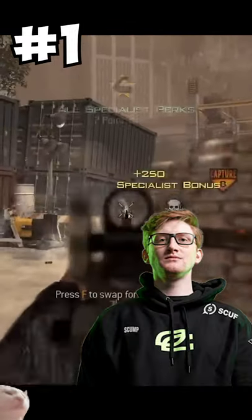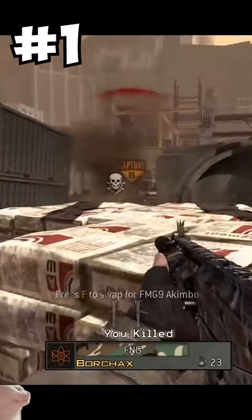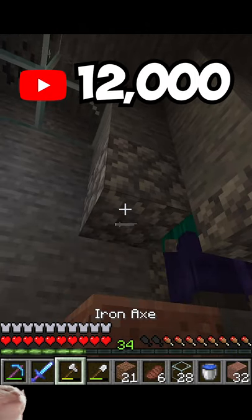Finally coming in at number 1 we have the ACR. The Ashcheek Rattler is the most well-known gun in MW3 for a reason. This was the ultimate 'alright, I'm gonna start trying now' weapon. If you were getting destroyed in a match, all you had to do was pull this out and you were good to go. And finally, thank you guys so much for 12,000 subs!